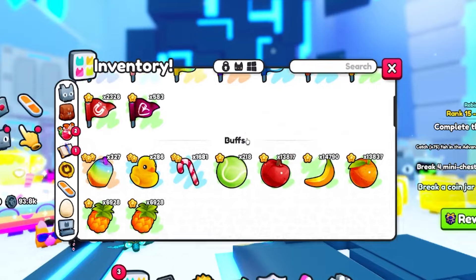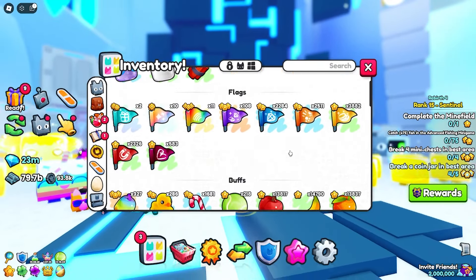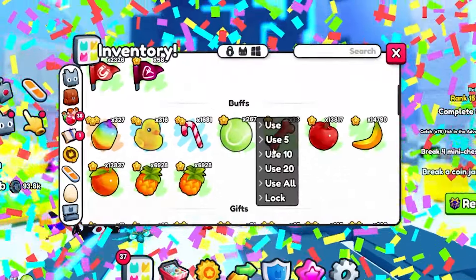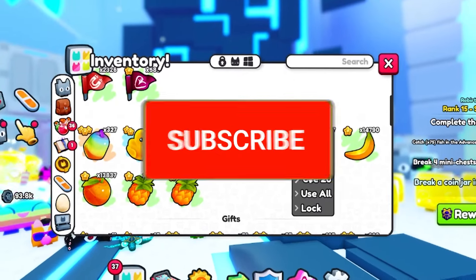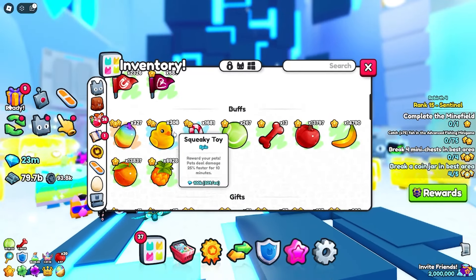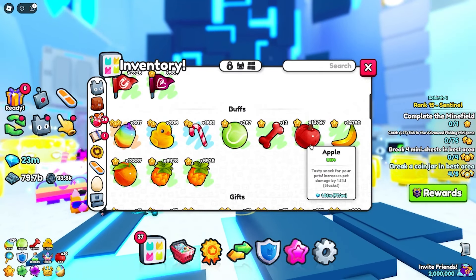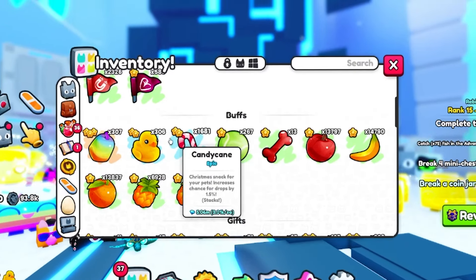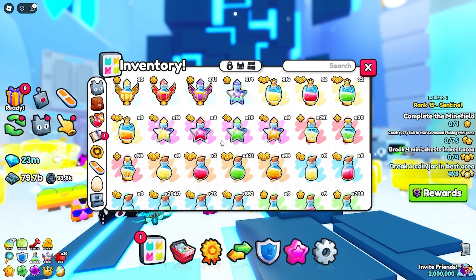The next thing you're going to need to do is go over to your items and go down to your buffs, because you're definitely going to need to pop some of them. Make sure you use some tennis balls — that's definitely the first thing you're going to need. Then you want to use some toy bones if you have them, some apple fruits, some squeaky toys, and also some rainbow fruits. The other fruits you don't really need because they don't increase damage. If you also have the Christmas cookie, you can use that, but you do not need it.